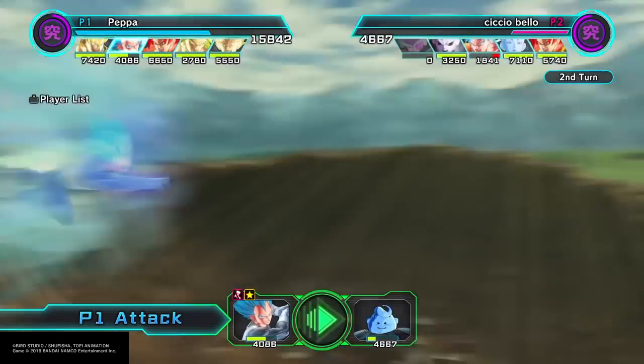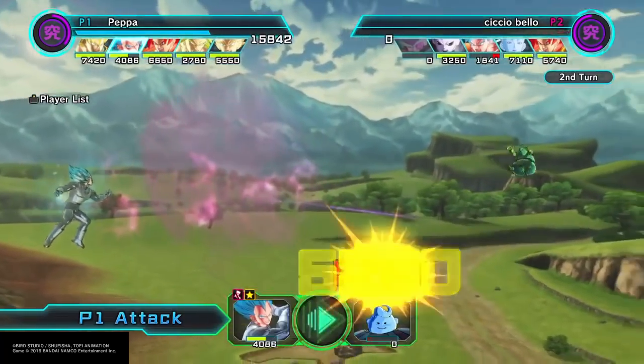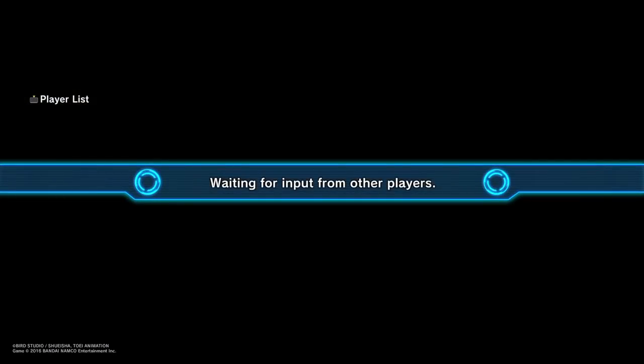I do want to do a video on RNG — sort of my problems with various parts of it and what I'd do to change it, so maybe that's something in the future. But there we go — we blow away the Master. GG. Vegeta, you have been a star. This deck is fun; these figures are fun to use. It's nice to see Intimidation Goku actually be useful for once — I don't think I've ever seen that before.